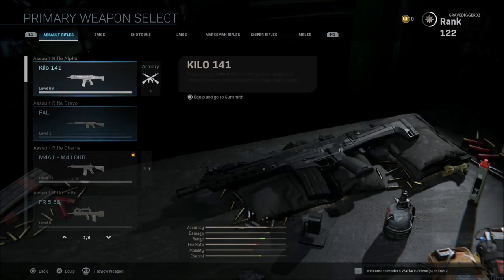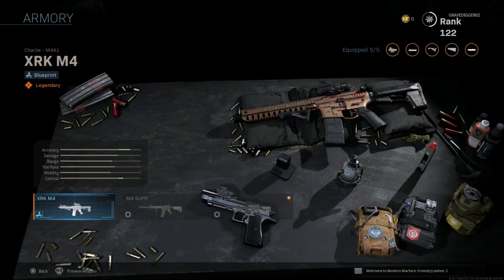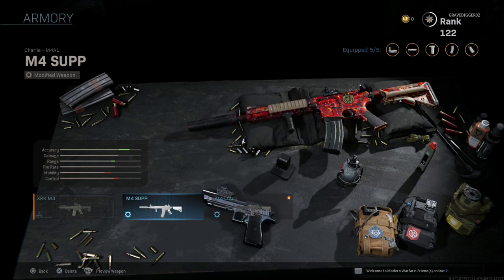Beside each weapon, if you save a custom loadout you will see it in the armory. So we click over here on the armory, you can see the XRK M4 — the blueprint for the legendary M4 that you get when you pre-order the digital copy of the game. You can also see the version I have: my suppressed M4 and my M4 without a suppressor that I have saved here.